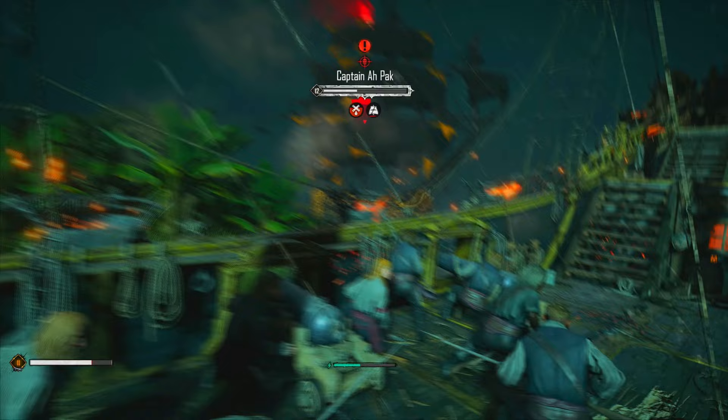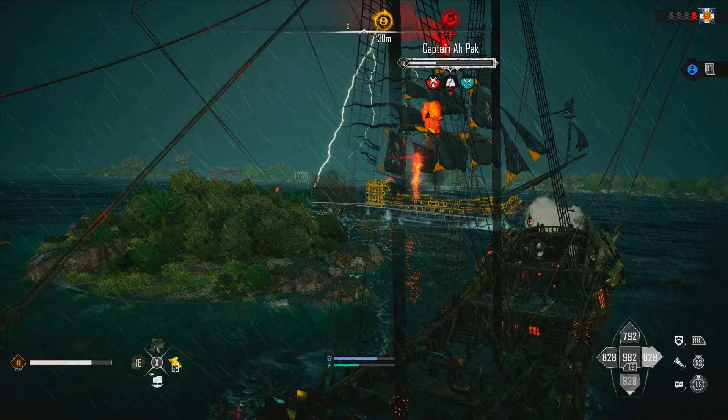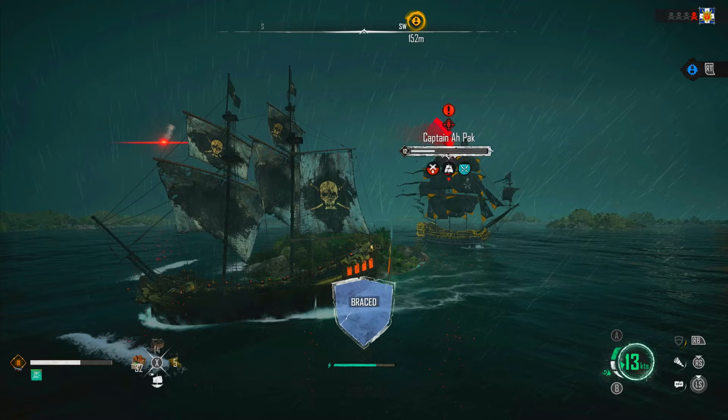We took out a weak spot, so we need to get him to turn around so we can take out the next one. Let's put out flares — that's what we want. Now he's turning the other way and we can hit the weak spots on him.